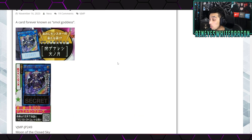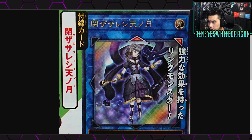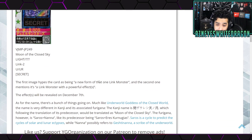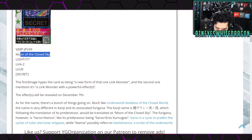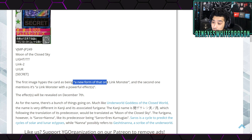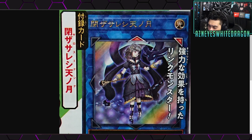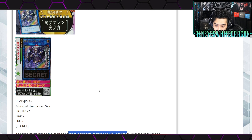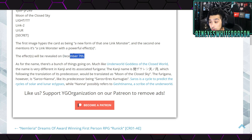We also have an announcement for the next V-Jump promo. It's still secret, but it looks like it could potentially be a Link 2 Light monster. The name revealed is Moon of the Closed Sky. The first image hypes it up as a new form of an existing link monster, so it's like another link monster. Let me know in the comments if you recognize the artwork.